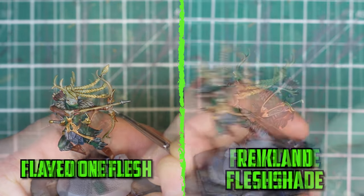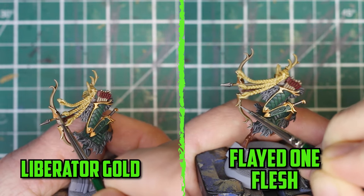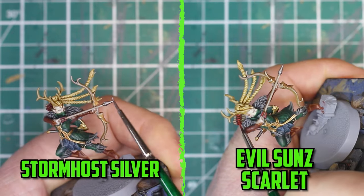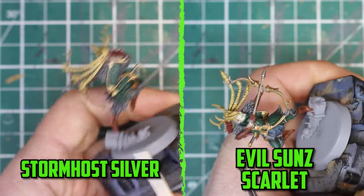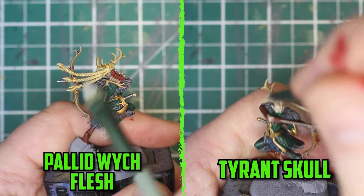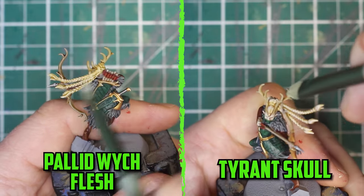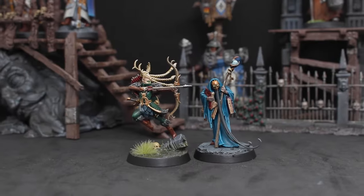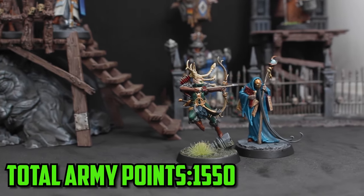All the gold parts were then highlighted with Liberator gold, and the bow and arrows with Flayed One flesh. The arrow tip was finished up with a highlight of Stormhost silver, and the flights with Evil Sunz scarlet. I broke out the trusty drybrush for the final time and drybrushed Pallid Wych flesh on her hair, then drybrushed Tyrant skull to finish her antlers.